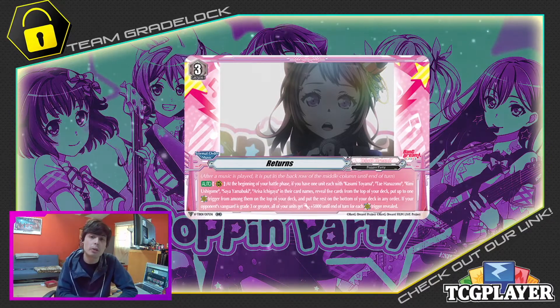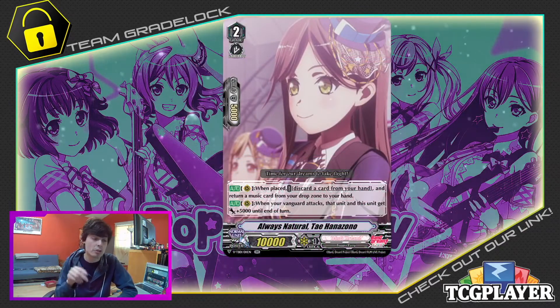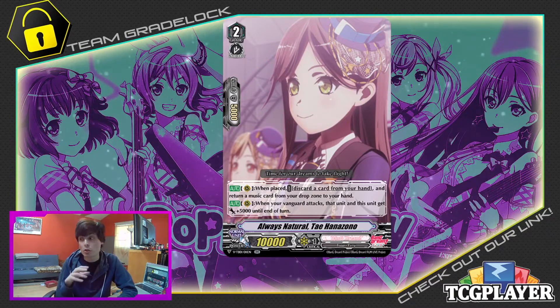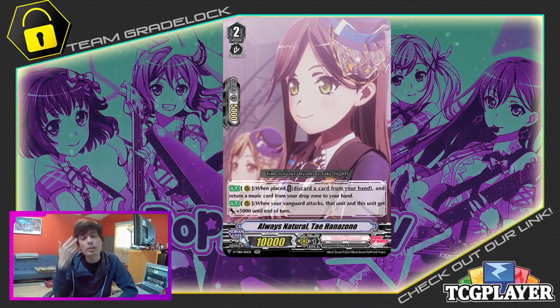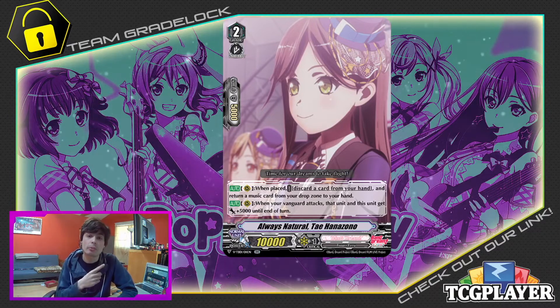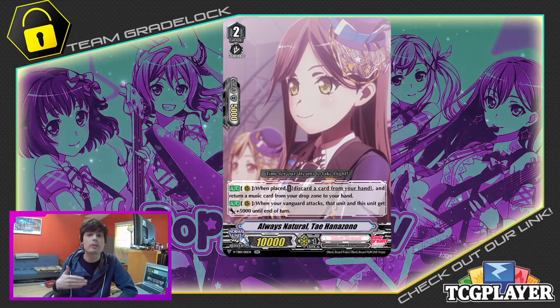Now we're going to move on to our grade twos, and for our first grade two, we're going to be running four copies of Taiye Hanazono. She has two effects — both are rearguard. First one: when placed, discard a card from your hand and return a music card from your drops into your hand, helping recycle music cards you might need for early game. Her other ability — which I really like — is that when your vanguard attacks, this unit and that unit get plus 5,000 until end of turn. It's very good for both late game and mid game. It's a key combo piece, so you're going to play it as a four-of because you want to get her and the rest of the band members on the board to proc the Ultima effect.